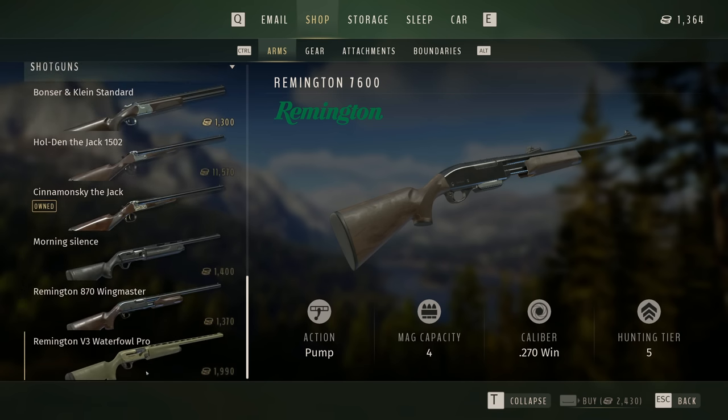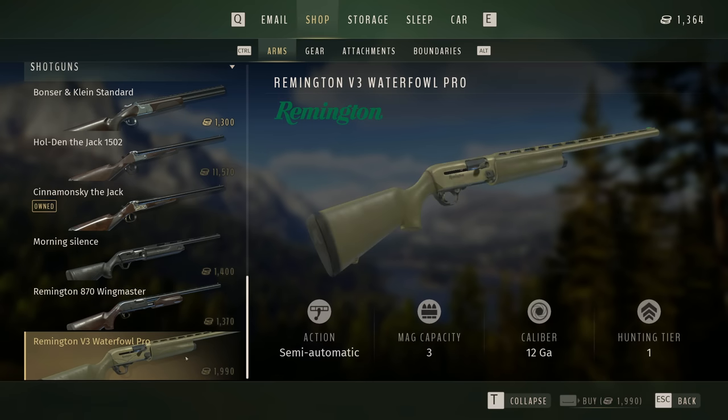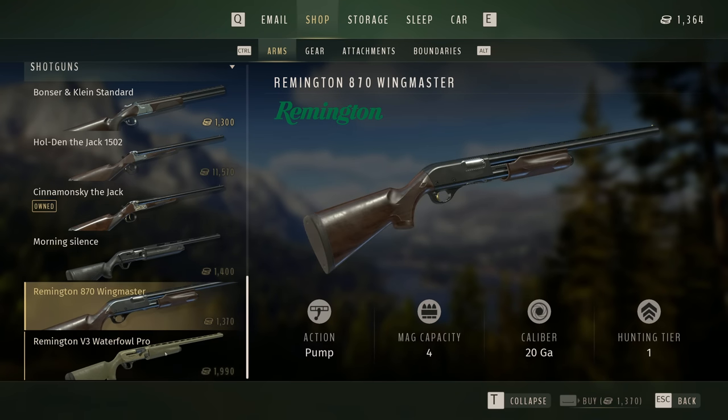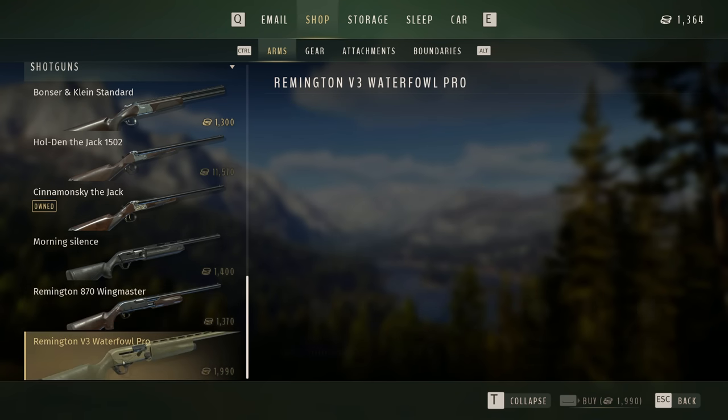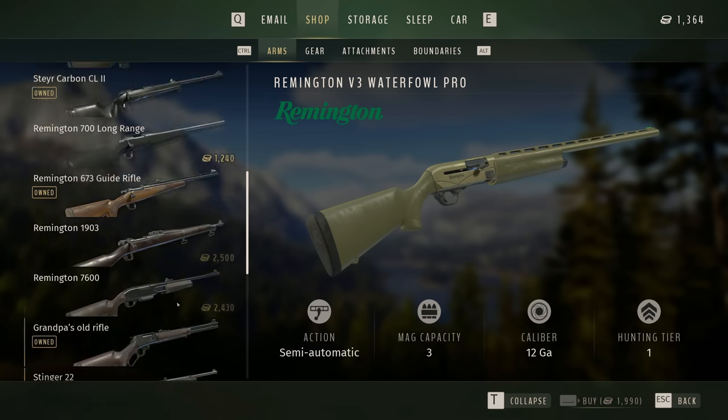A lot of people expected this to be a rifle pack, but we got more than rifles. Along with those four rifles, we also got two brand new shotguns. One of them is the Remington 870 Wingmaster, a fan favorite and well known as one of the most reliable shotguns in the world. Then we also have the Remington V3 Waterfowl Pro in 12 gauge. So we not only got a 20 gauge pump action shotgun but a 12 gauge semi-automatic shotgun as well. This is overall just a fantastic update that filled a lot of gaps in the different calibers we really needed filled.